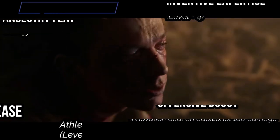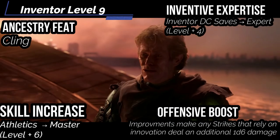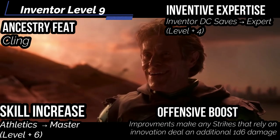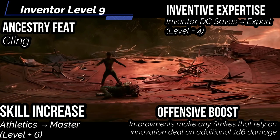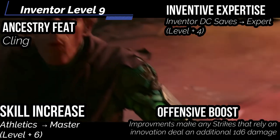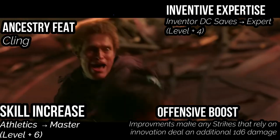At level nine, you get Assurance: Climbing. If your target moves while you're hanging onto it after a successful strike, you can choose to move with the target. The target is released if you choose not to move with it at the start of your next turn, or if the target escapes following normal escape rules, except you can use your acrobatics DC. Offensive boost means your innovation deals an extra 1d6 damage on strikes — I'll go slashing damage because of those sharp blades at the end of your glider. Inventor expertise brings your inventor class DC up to expert, and athletics goes up to master with our skill increase.